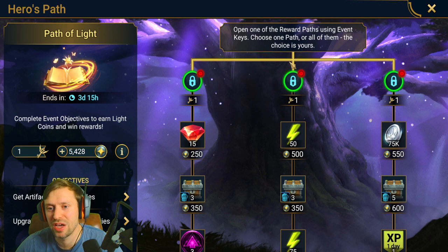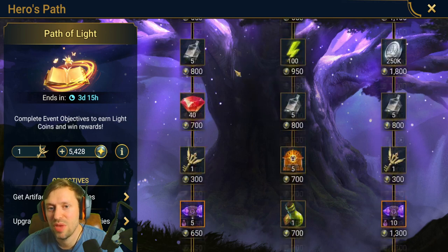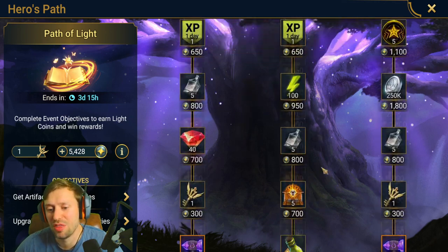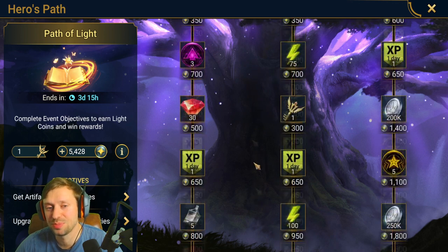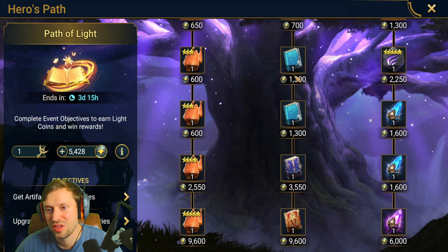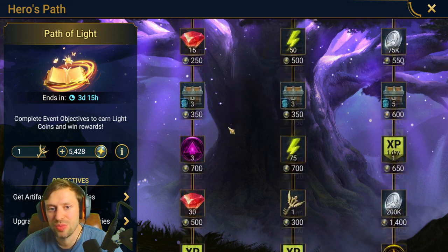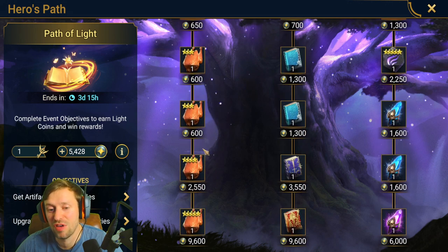The only cross and merge I can see is at the very start. I'd recommend going for the middle path for everyone because legendary tomes are hard to come by and that's probably what people want the most. However, I am going to be the guinea pig that hugs the left hand side - I want to dodge these two common books, and it's the cheapest path so I can get down further faster, then jump across to the epic book and get the legendary tome.